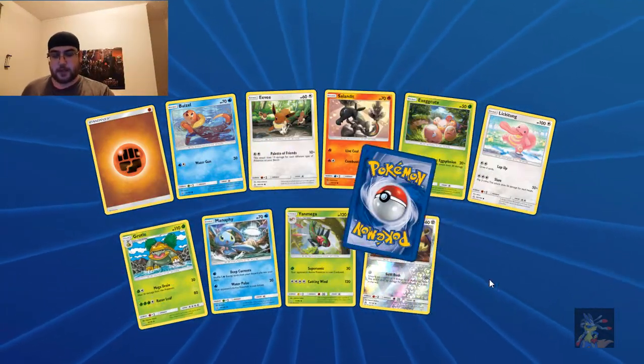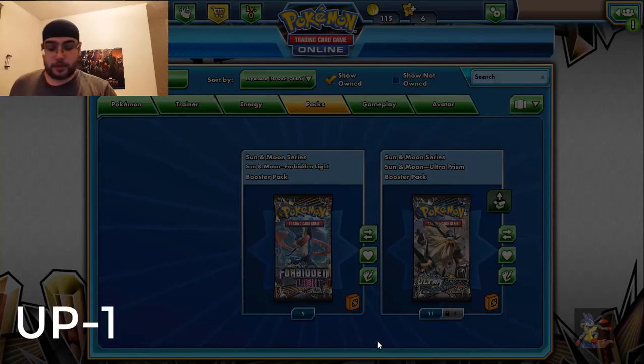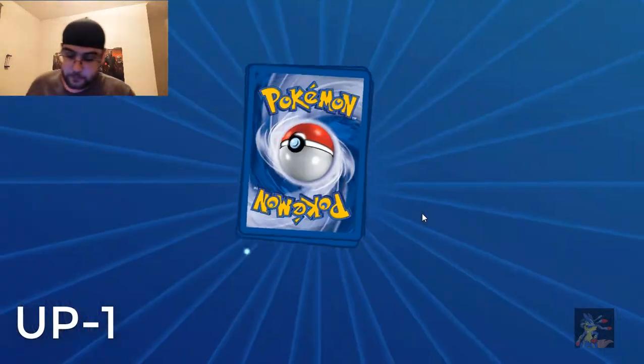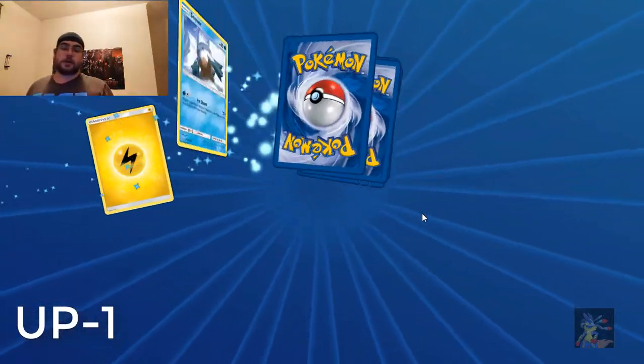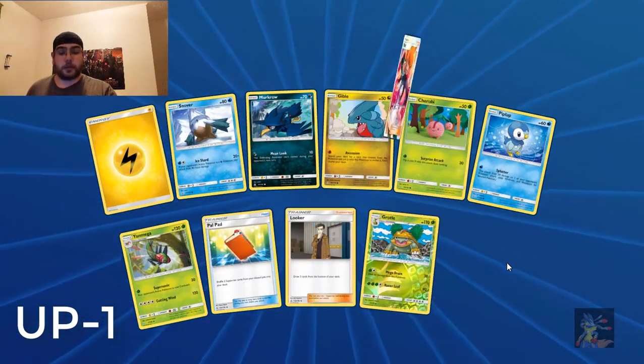What do you got for me? Rampardos, holo. Okay, one point, Ultra Prism. Holo Rares — or just holo rares — are worth one point.